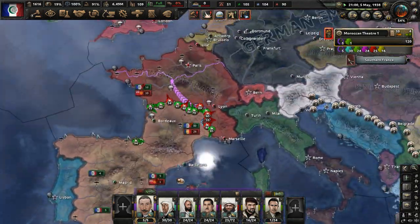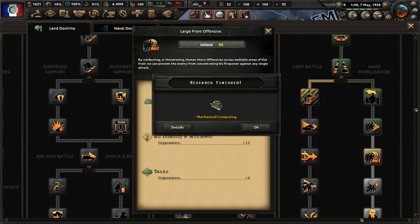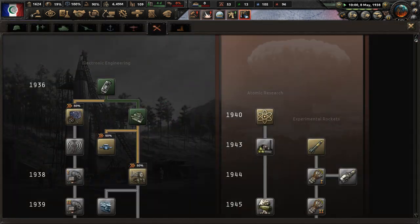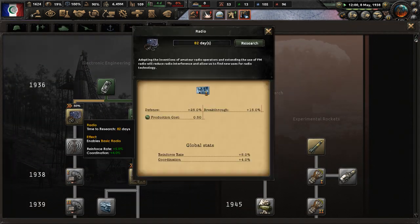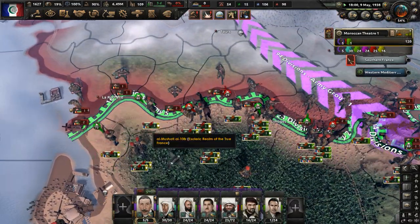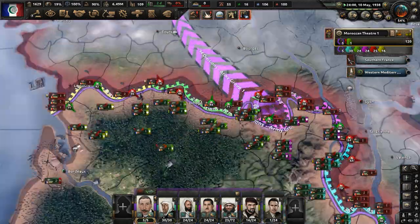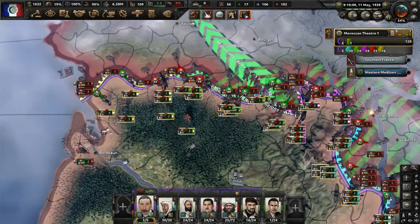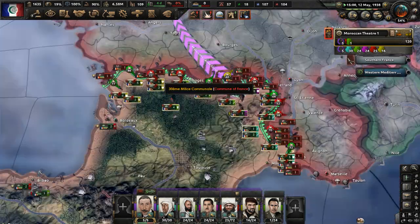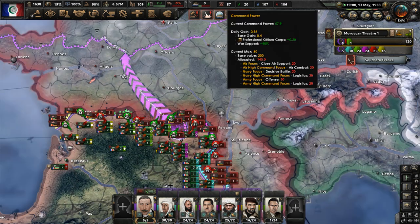In the land doctrine tree, let's do Large Front Offensive for mass mobilization. We just got computing research done — let's get radio next. We need a higher reinforcement rate and higher coordination for our divisions. We're still pushing into France. The Third International sent more troops to aid their French comrades. This offensive would have stalled, but we keep gaining ground because we're really only fighting the Commune of France in France — their allies aren't playing too big a part.